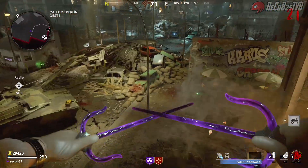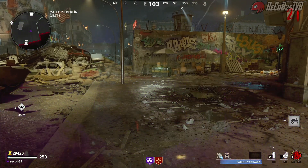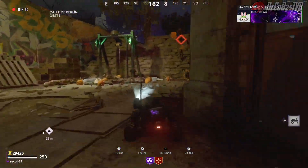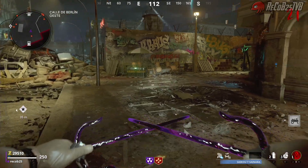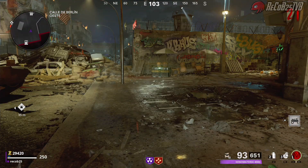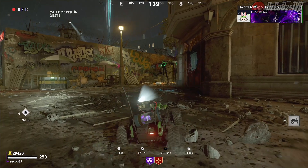Una vez tenemos el cochecito, vamos a hacer el truco del ARC XD: mientras cambiamos de arma al triángulo, vamos alternando con la cruceta derecha hasta que salga el coche. Tiene que salir el coche mientras estamos cambiando de arma. Aquí lo veis a cámara lenta: voy alternando con la cruceta y ha salido el mando y a la vez el arma. Eso quiere decir que el truco está bien hecho.